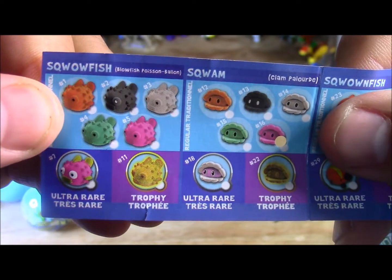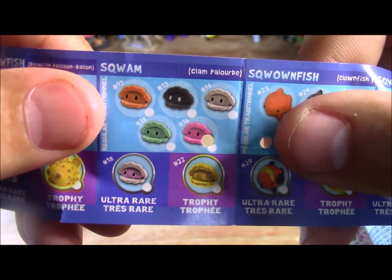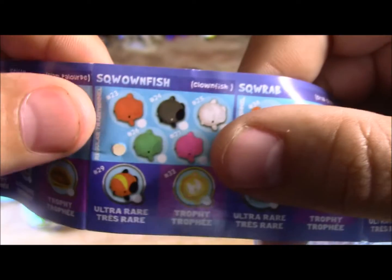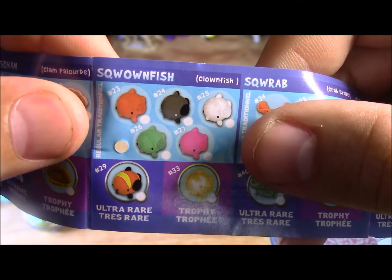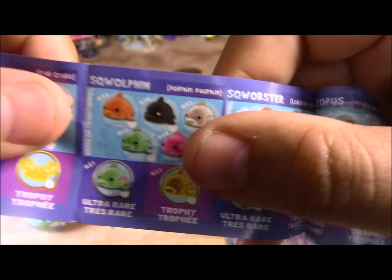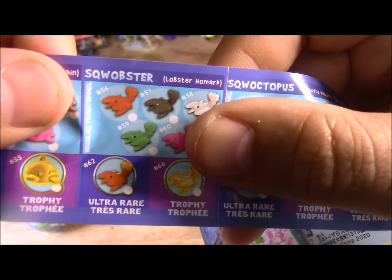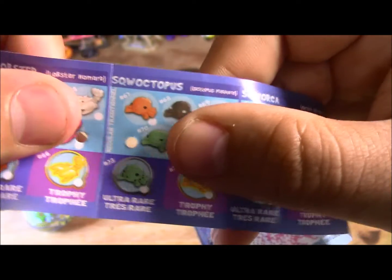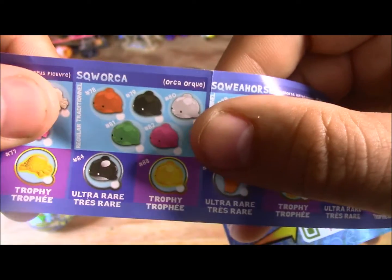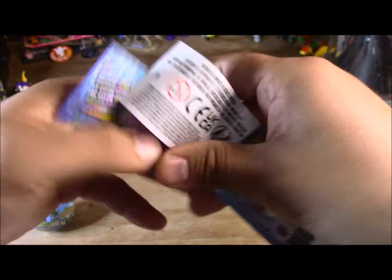You can get several: there's the Sequoia fish, the Squam, the Squabs, the Squalfins, the Squabsters, the Squactopus, the Squarkas, the Squehorse, and the Squalrus. So let's see what we got.